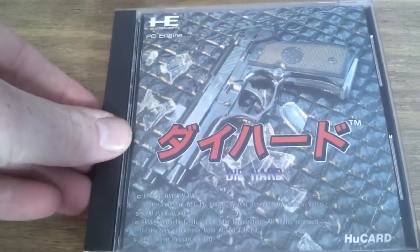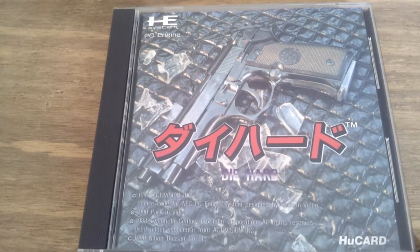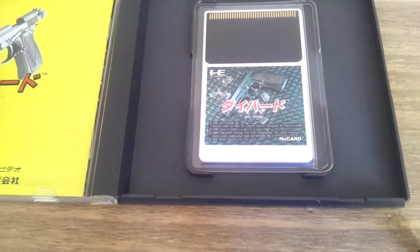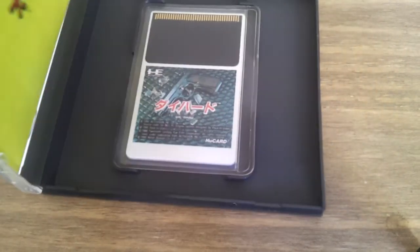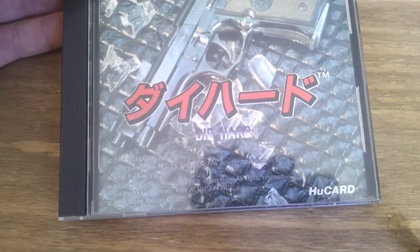I'll go with my officially boxed games first, then some custom boxes and then just all my loose HuCards. So I'll start with the first one, and it is Die Hard. This game is pretty poor to be honest. It's an overhead run and gun style game, but the Die Hard license has just been tacked on. I think it was a totally different game to start with and they've just fired the Die Hard brand onto it. It is pretty poor, and it can go for quite a lot of money actually. I think the average price is about £20, but I wouldn't recommend picking this one up.